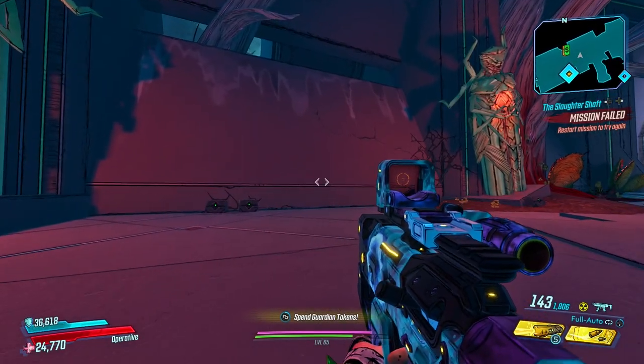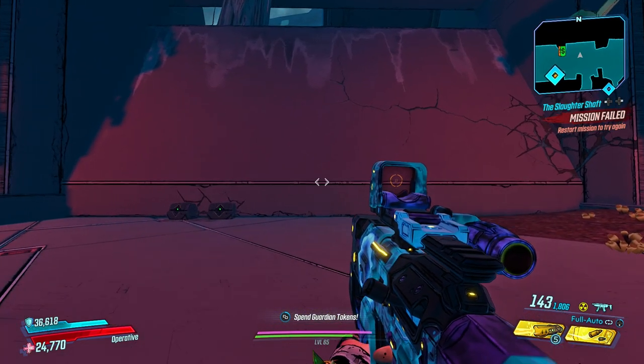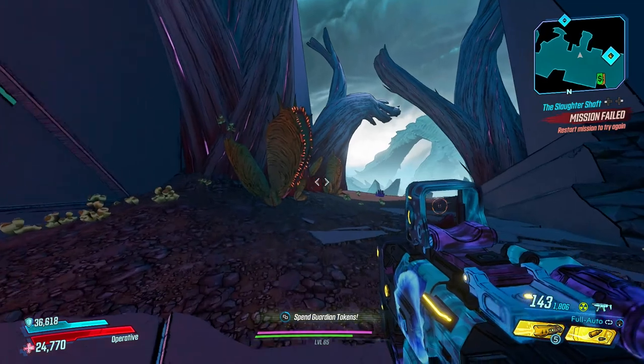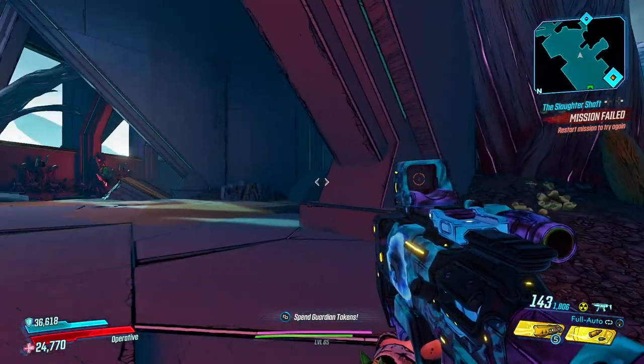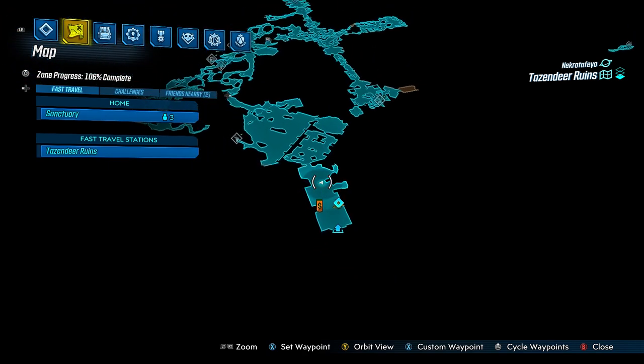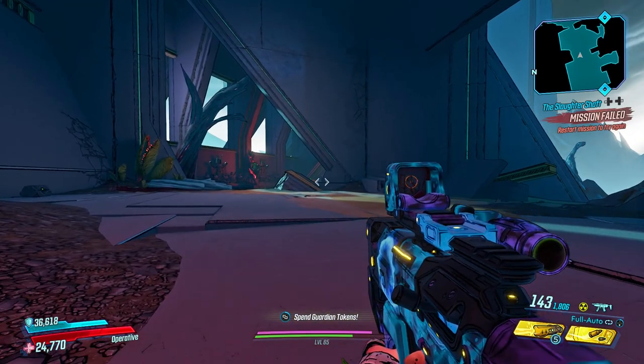Every week in Borderlands 3, Maurice's Black Market Vendor will circulate the galaxy in tricky spots for your Vault Hunter to find in order to score some pretty nifty loot. It is the 29th of April 2021 and Maurice's Black Market Vendor this week is located in the Tazendir Ruins on Necrotefeo. Follow where I go in the video for a quick and easy route to get there.